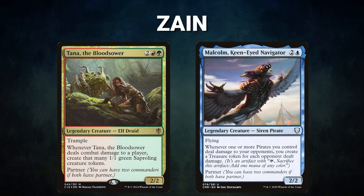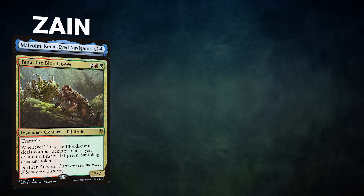After that we have Zane piloting the partner pair of Tana of the Bloodsower and Malcolm, Keen-Eyed Navigator. This deck, called Tropical Malcolm, attempts to grind value with its commanders and go for a combo win using Glinthorn Buccaneer. Zane's opening hand contains a Swan Song, Neoform, Command Tower, Mana Crypt, Simian Spirit Guide, Tinder Wall, and a Snap.